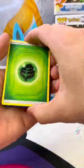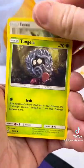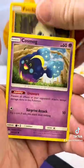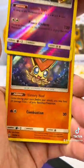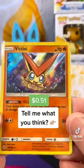Flip that energy — Grass Type. Now, this set's a few years old, so let me know down in the comments what your favorite card is. Mine is this Reverse Gallade, and the hit was a Victini Holo. I really like the colors on this. Let me know what you think and what we should open next.